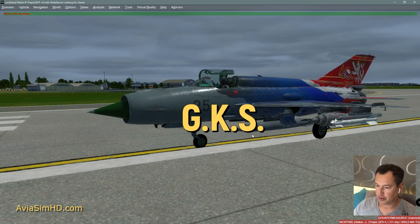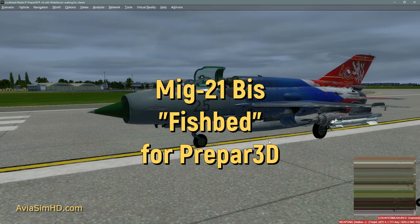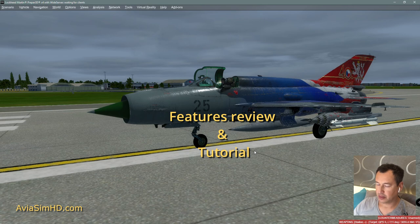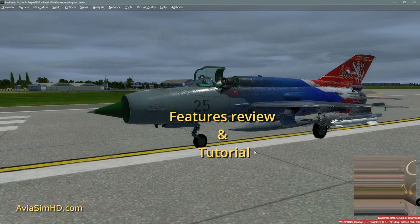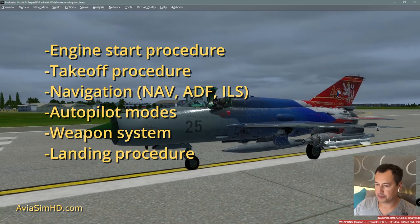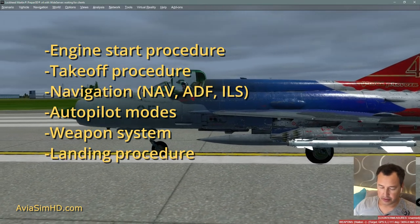Hi to all. Today we will review the MiG-21 BIS Aden for Prepar3D versions 4.5 and 5.0 from Golden Key Studio. In this tutorial we will cover preparation and engine starting procedure, takeoff procedure, navigation system, autopilot modes, weapon system control, and landing procedure.